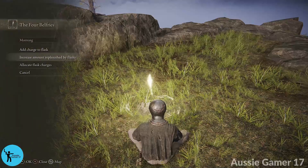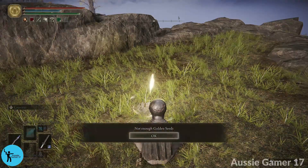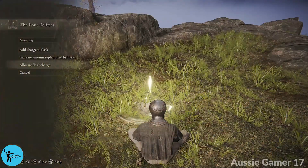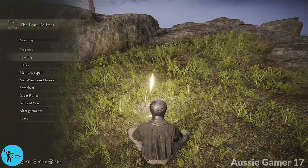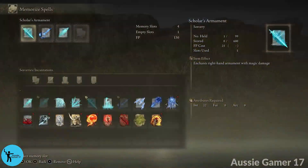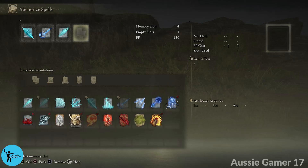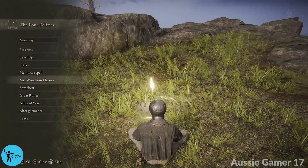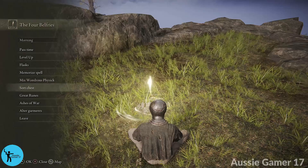We're down to 57 runes. We don't have three golden seeds, and we don't have any sacred tears — I forgot to use them this time. Guys, I forgot to mention this episode is about getting revenge — we are definitely going to get revenge. I don't need Great Blade Phalanx just yet — we might be using it in the next video. For now we're just going to leave these three spells: Scholar's Armament, Glint Blade, and Great Glintstone Shard — aka Pebble. We're going to be using all of those in this video.